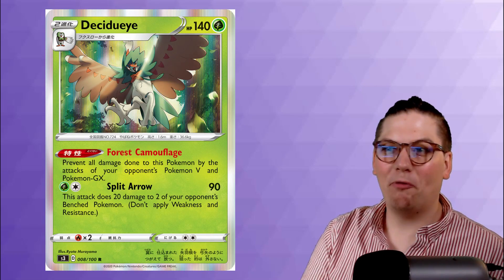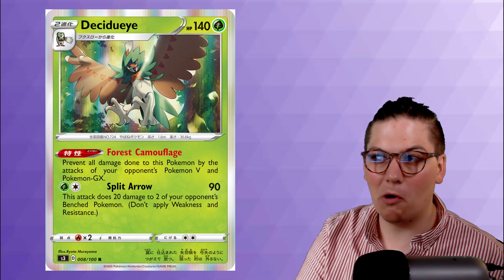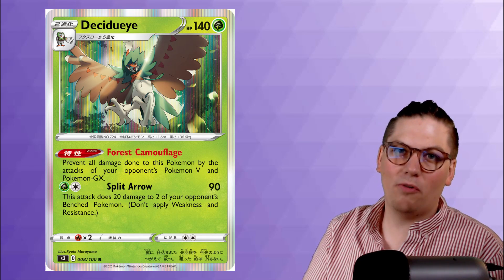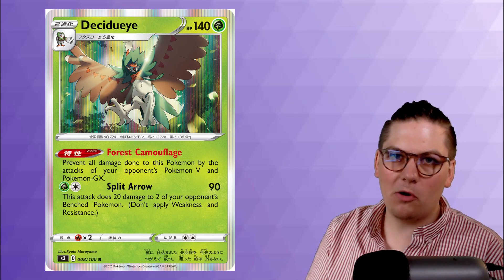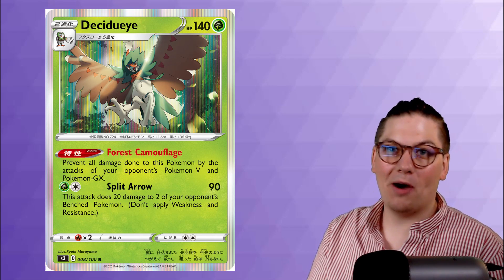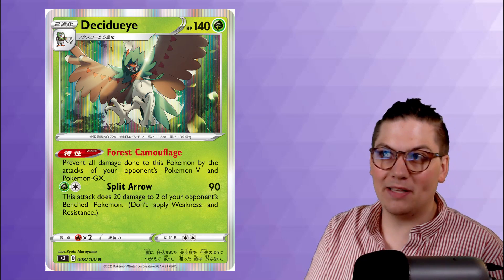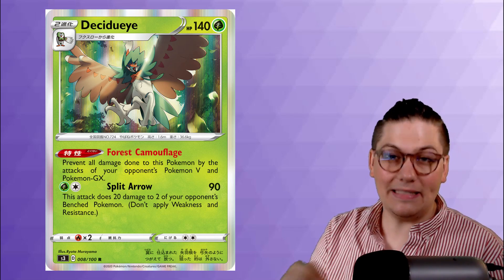Number 7 is Decidueye. Its Forced Camouflage ability prevents all damage done to this Pokemon by your opponent's Pokemon V and Pokemon GX — absolutely stunning. Split Arrow hits for 90 damage and does 20 damage to two of your opponent's benched Pokemon. Hitting for 90 and spreading like that is a very reasonable attack, even if you wish it did more going up against massive VMAX Pokemon. A usable attack on a wall like this is enough to put Decidueye at number 7.